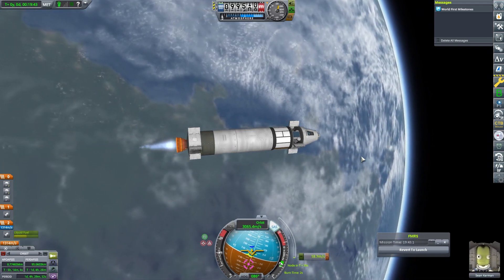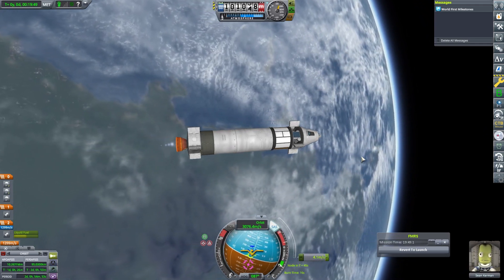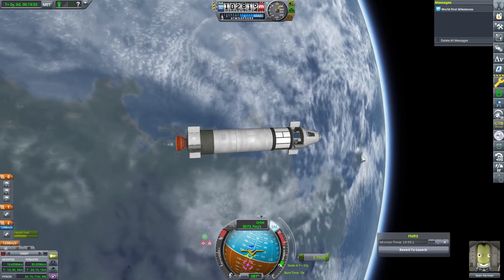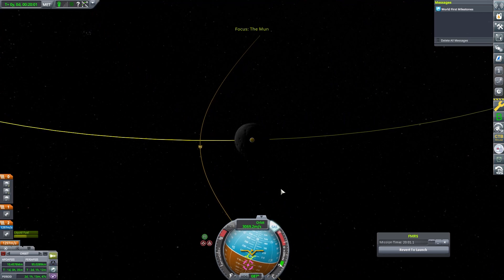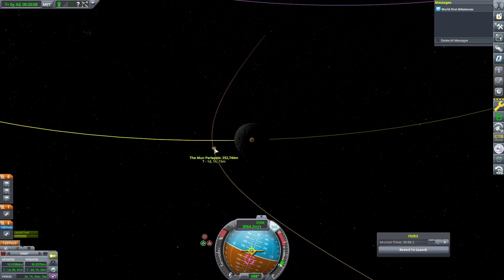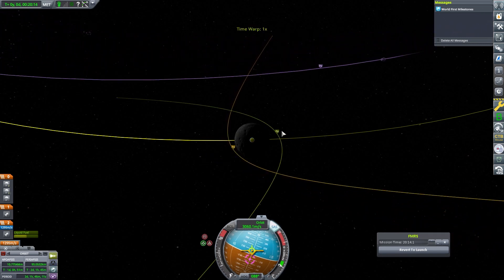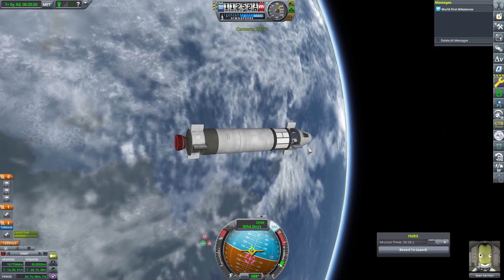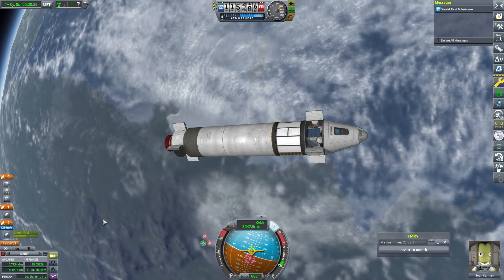We're going to come to the end of this burn, finish it just a little short, and then tap it over the line nice and carefully. We don't need to worry now because we're very much on the way to the Mun. If we actually come straight out of this, we're going to have another encounter later on, which is interesting. However, that encounter will probably put us into a very high circular orbit around Kerbin and we'll never get back, so we have to not do that.